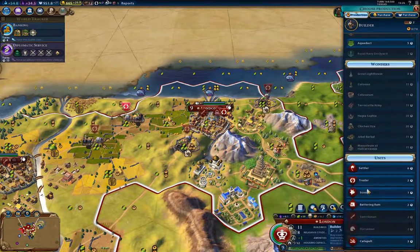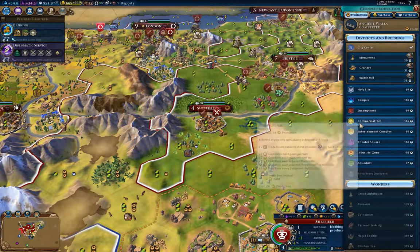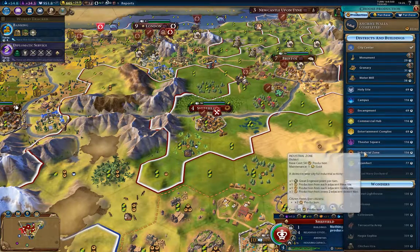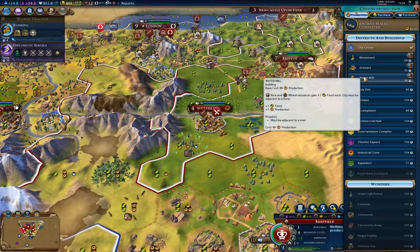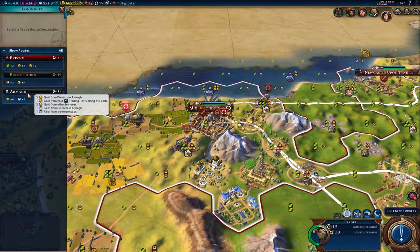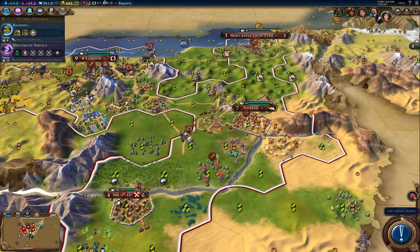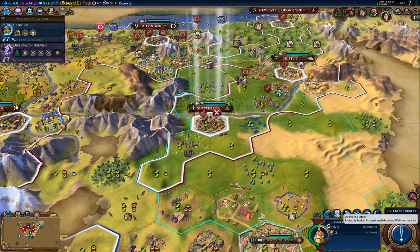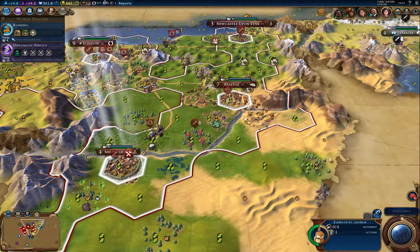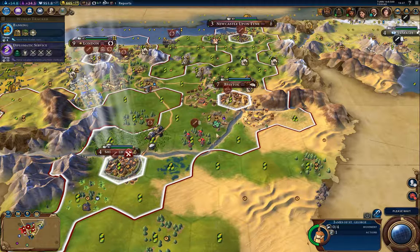I wanted a trader. Ancient walls are complete. I'm going for the water mill first. Send the trader to Bristol — that covers all of my cities for the moment. I'll build the extra walls there and over here as well — that's going to give me some tourism later for the medieval walls.